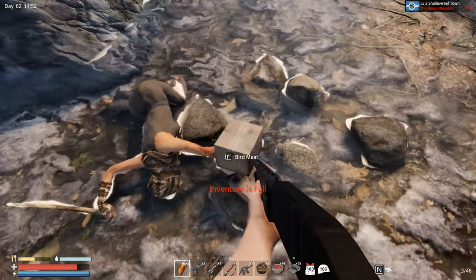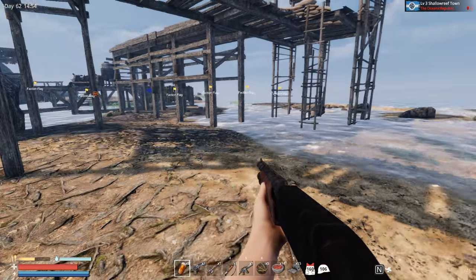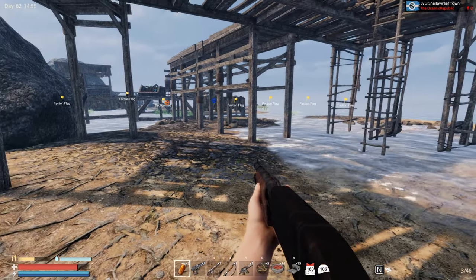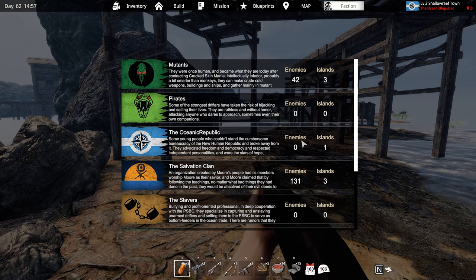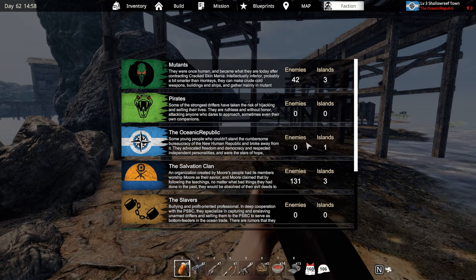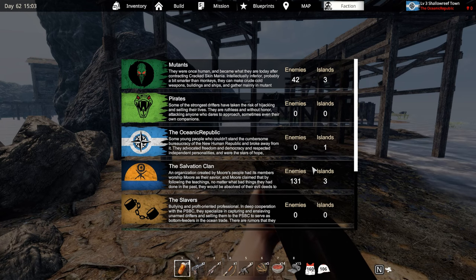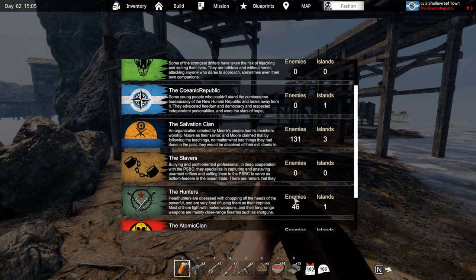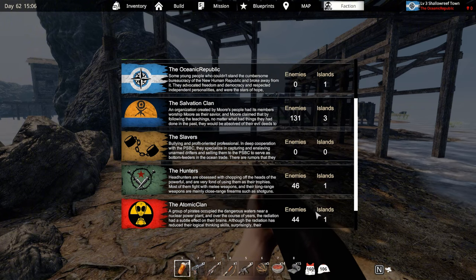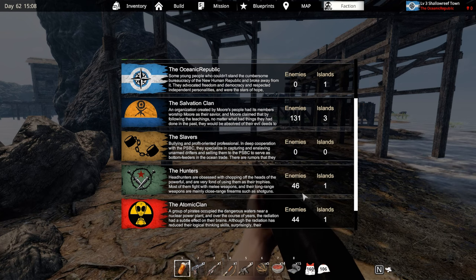Okay, we are done with this Shallow Wave or Rift Town, whatever — from Ocean's Republic. Attention: we did kill another enemies, they are no longer with us. Slavers also gone. Hunters still have one island apparently. Atomic Clan — still one, they have only one island. How about mutants? Seriously, the mutants have three islands. Probably they are that shit-looking island where I need to place a flag down. We did deal with this little island, little Ocean Republic, whatever.